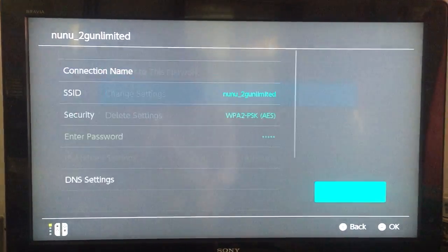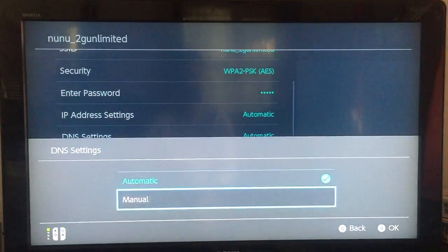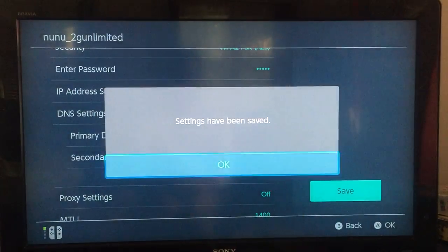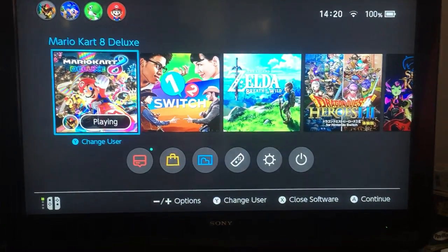Go into the connection network, change your settings, and change the DNS to manual. Set it to 8.8.8.8 — that's Google's DNS. Click Save, then go back home.